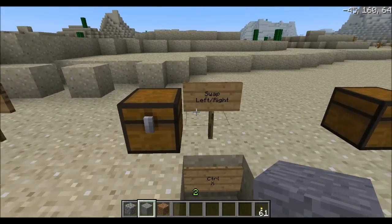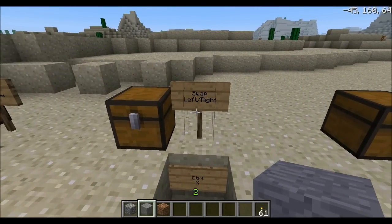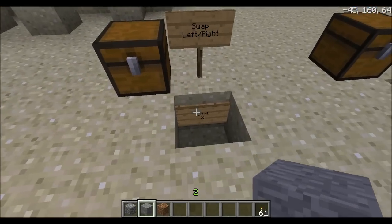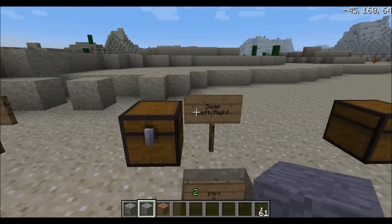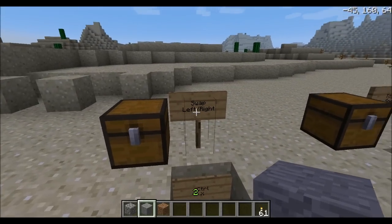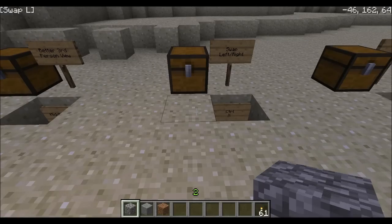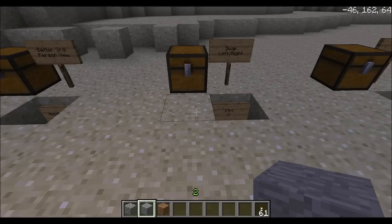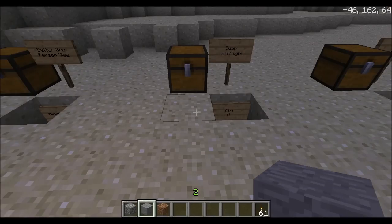This feature you might appreciate if you build a lot with different block types — the swap feature. You choose your own controls; I have chosen CTRL and X. CTRL will swap to the left and X to the right. So holding CTRL will switch to the cobble, releasing it switches back. Hitting X will switch to the dirt, releasing it switches back.